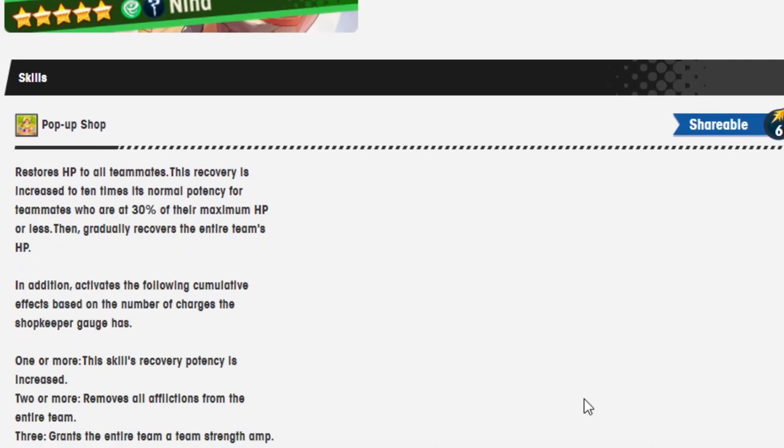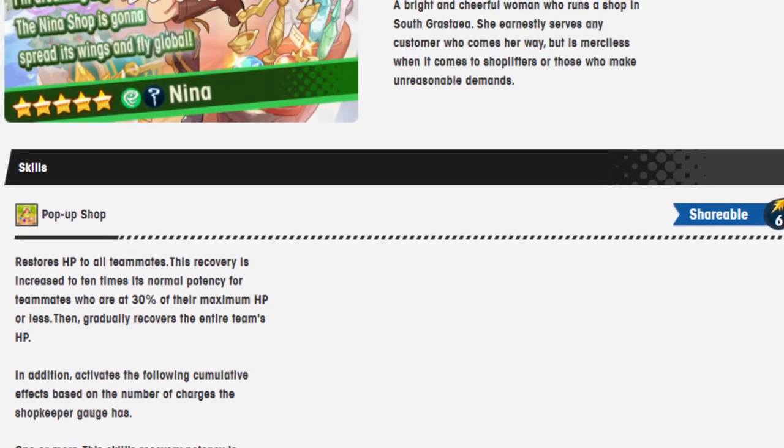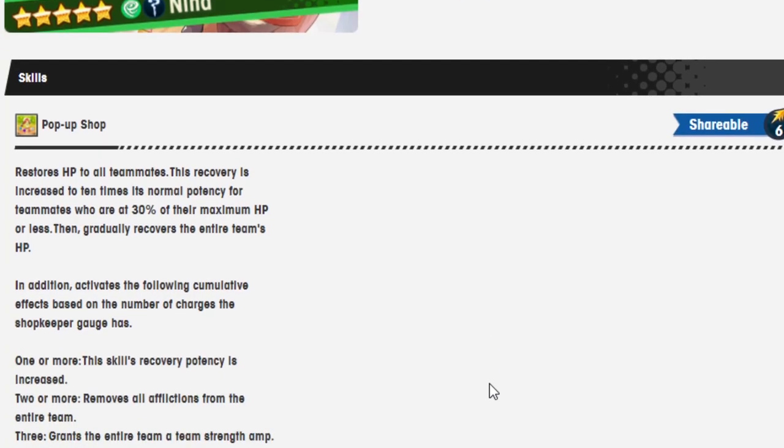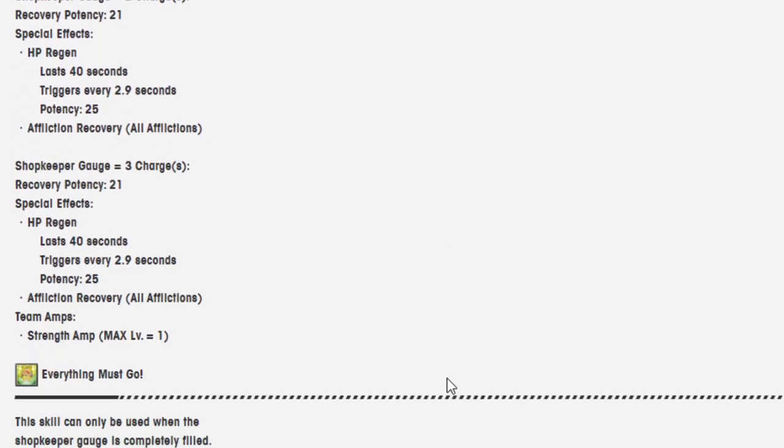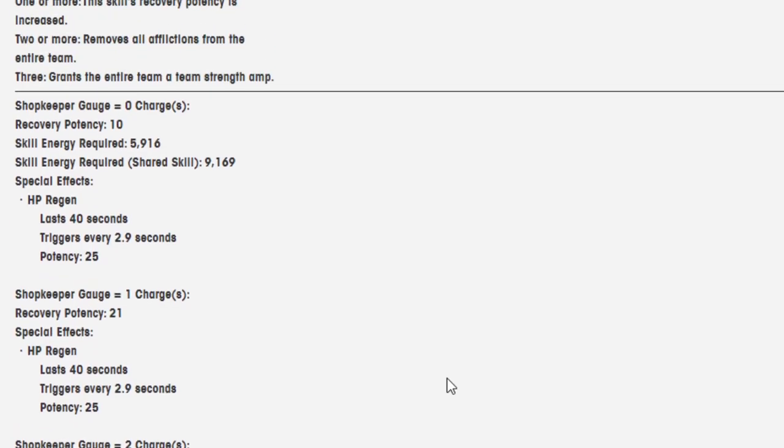Skill 1: Pop-Up Shop. Shribble 6. Restores HP to all teammates. This recovery is increased to 10 times its normal potency for teammates who are at 30% of their maximum HP or less. Then gradually recovers the entire team's HP. In addition, activates the following cumulative effects based on the number of charges the shopkeeper gauge has. One or more: this skill's recovery potency is increased. Two or more: removes all afflictions from the entire team. Three: grants the entire team a team strength amp. Skill energy required: 5,916. Skill energy required: 9,169.